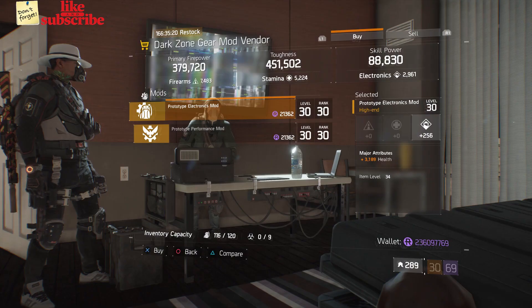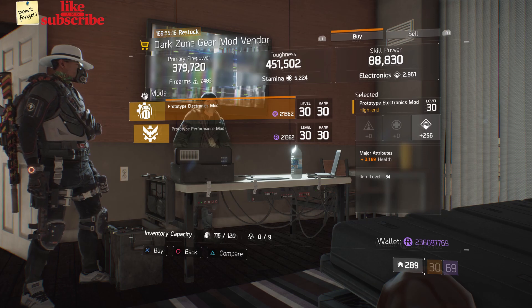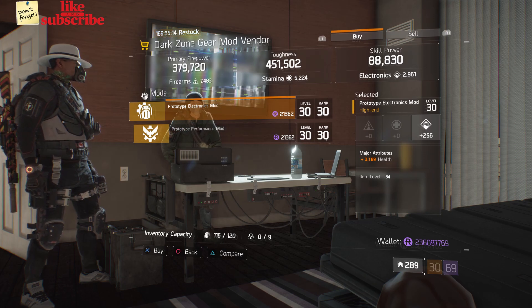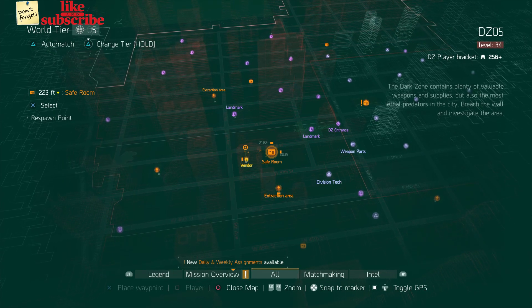For our next gear items, head over to the DZ4 Safe Room. The dark zone gear mod vendor has a Prototype Electronics Mod with 256 electronics and 3189 health.